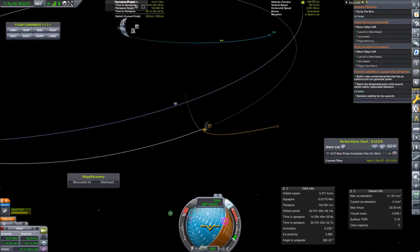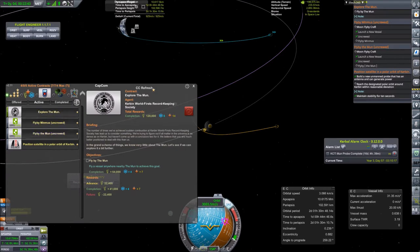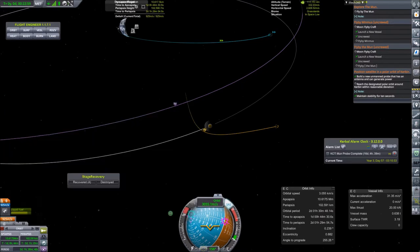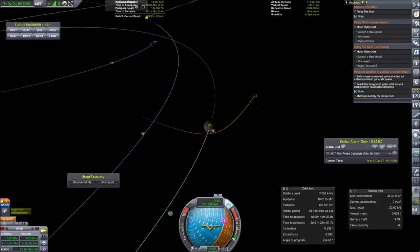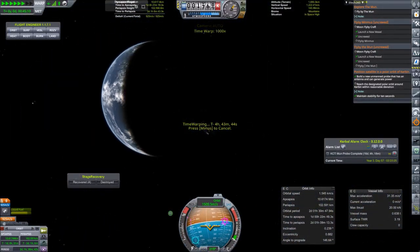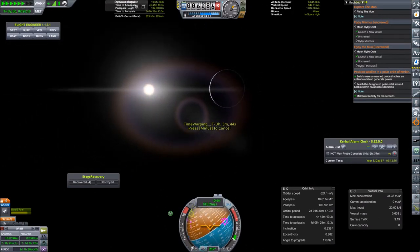If you were shot out on an escape trajectory heading towards interplanetary space while actually wanting to go to Minmus, it would not be ideal — it might still be correctable but there are definitely better situations. Looking through the contracts, the Kerbin World First Record Keeping Society actually has two contracts requiring us to fly by the Moon. Now time warping and leaving Kerbin — unfortunately we can only almost see its night side until it eventually disappears completely.